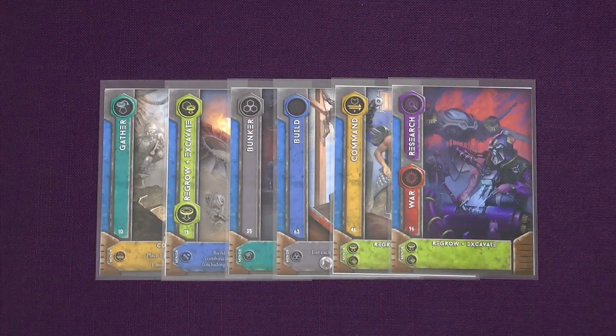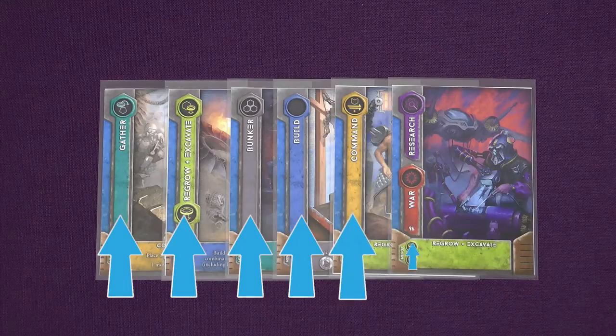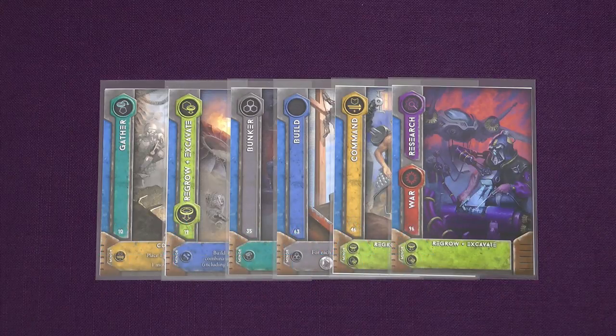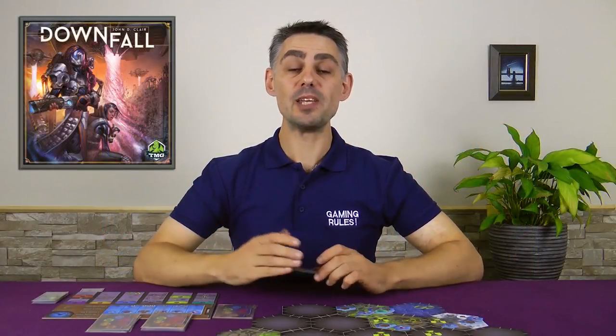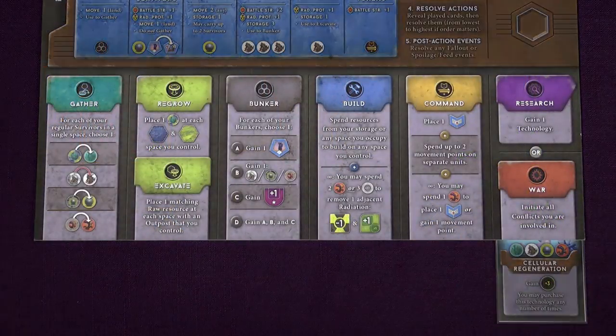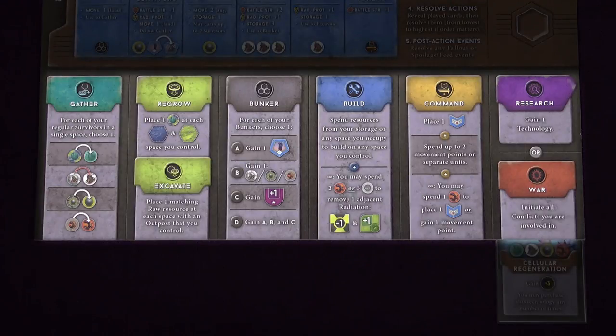There are 6 different major actions in the game, shown on the left hand side of the cards. Before summarizing them, I'll briefly mention minor actions. Every card also has a minor action listed at the bottom. When it's your turn to resolve your card you can do the major action on the left, or the minor action at the bottom. Minor actions are generally weaker versions of major actions. The 6 major actions are also summarized on your player board.